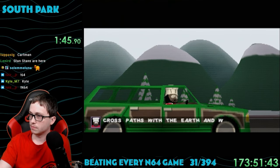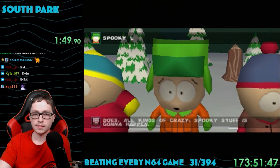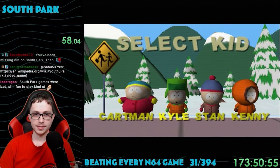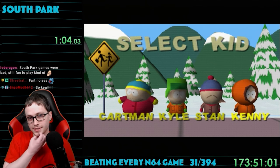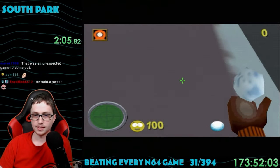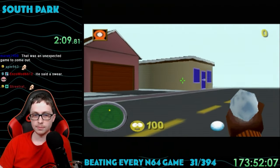The story is that there's a giant comet crossing paths with Earth, and when it does, it starts causing all kinds of wacky things to happen in the small town of South Park. First thing you do is pick your character — Cartman, Kyle, Stan, or Kenny. I went with Kenny. I don't think the characters have any different properties other than the dialogue they say in the game, but that could be wrong.